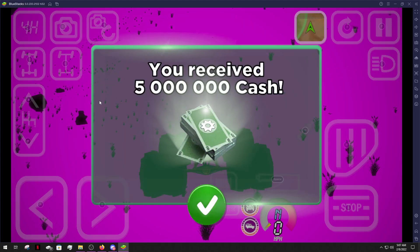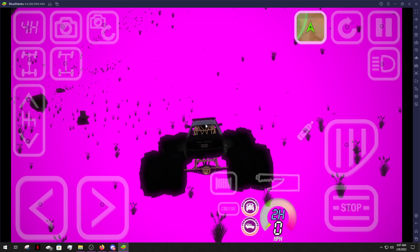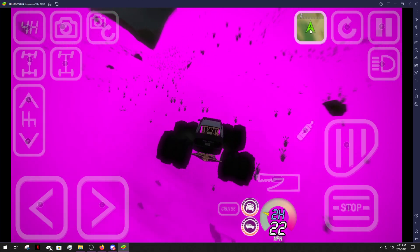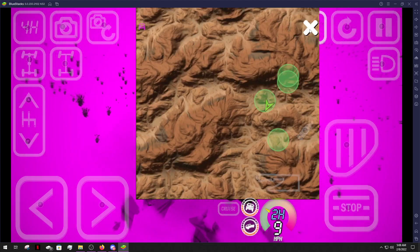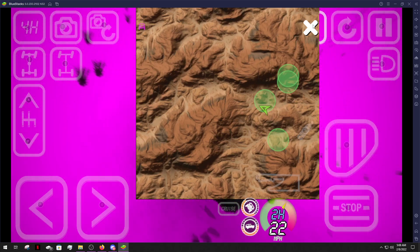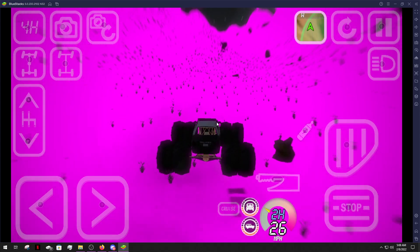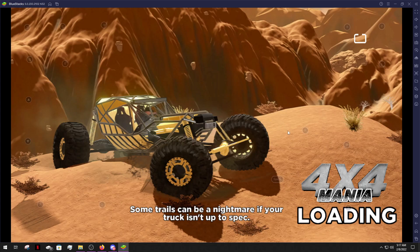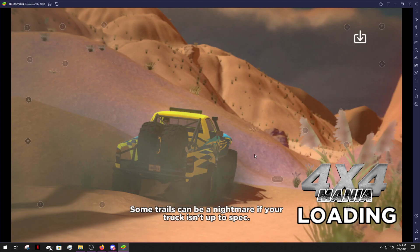I randomly spawned into the Badlands and it's still pink, but it just gave me five main cash. This place is all broken, it's pink. I don't know, I just want to go get the chassis so I can build it. I'm gonna struggle through the pink ground. I wish it actually looked like this — that was wild. It's so bad for the eyes looking at that pink ground, you can't see any of the crevices.